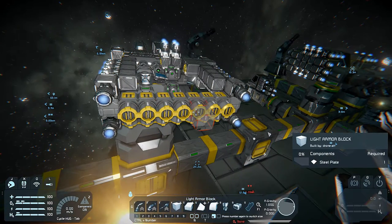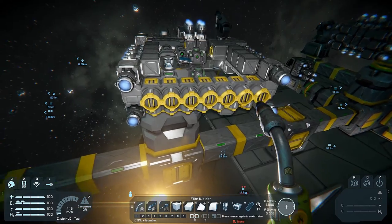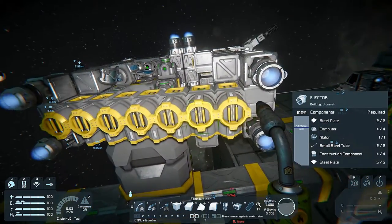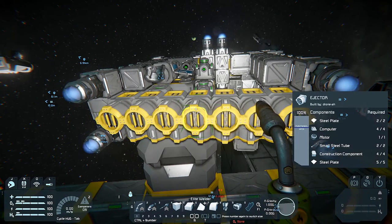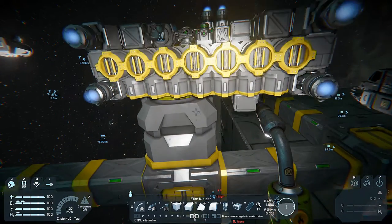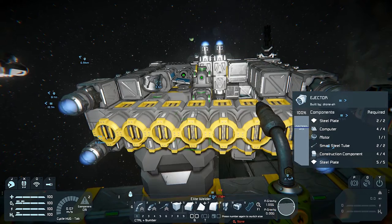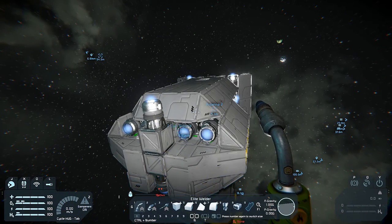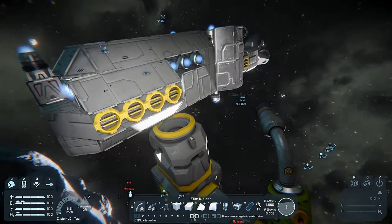If you put the stone ejectors in the back, when the ship reverses back out you're going to run into the stone. I made that mistake on this ship — the stone ejectors are in the back and the ship does run into a little bit of stone when it reverses. But as you can see, it's done a few mining trips without taking any damage, so even with rear ejectors you're unlikely to take damage — it's just not ideal.